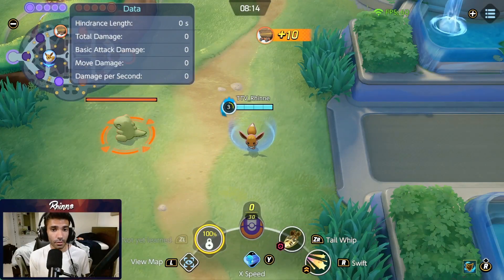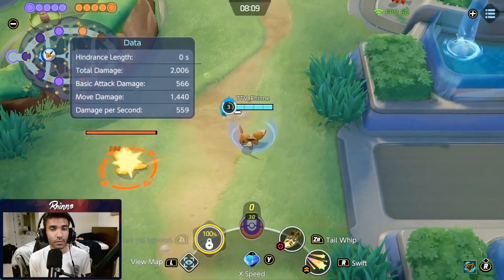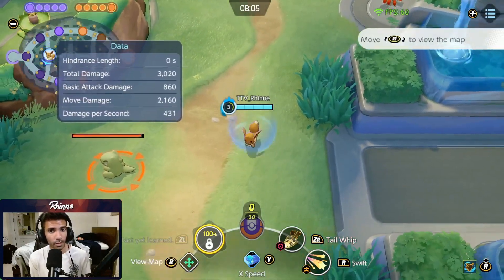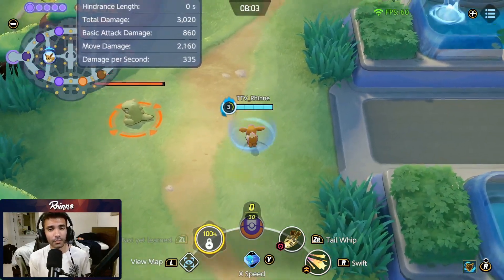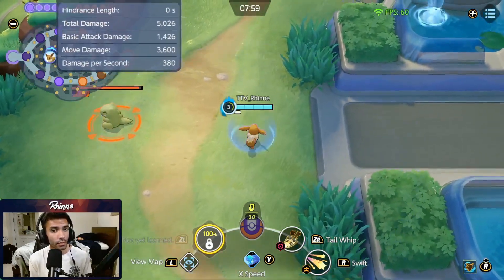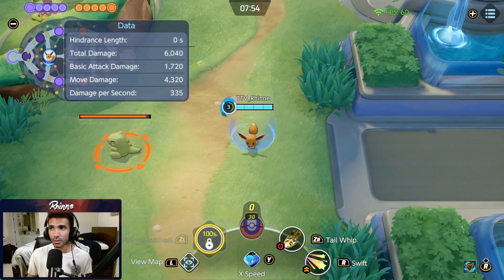Before we get into the skills, I just wanted to point out that all of Glaceon's auto-attacks are special attack — not just the boosted ones. On top of that, she also has a base crit rate of 20% at level 9, and I believe 10% at level 5. So her auto-attacks are actually insanely strong. You can get a lot of damage out of her just by auto-attacking. You're going to be spamming auto-attacks the whole game.